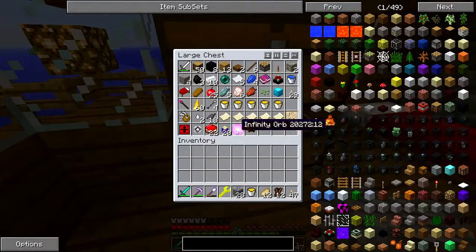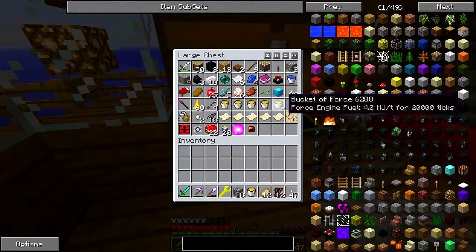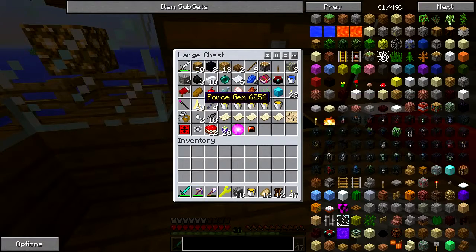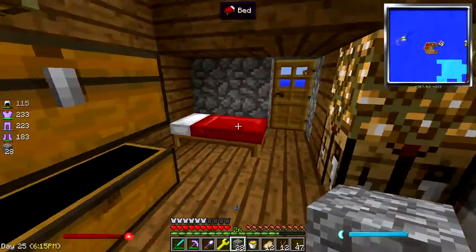Let's see — infinity orb. That cherry cheesecake keeps drawing my eye in there. We've got an enchantment table. And this thing here — we're going to try out this harvesting iron staff of quarrying.